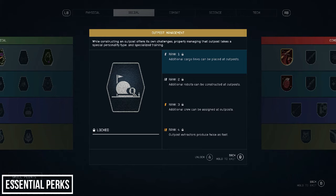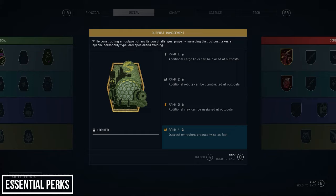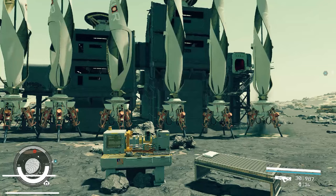Moving to the social tree — Outpost Management is a nice-to-have, not essential like the three science perks. I'll likely only unlock rank 1 during this video, but the further you go the better the perks are: additional robot slots at rank 2, crew at rank 3, and double the extract output at rank 4. Lastly there's a perk in the tech tree — invest in this if you want to unlock security robots, which provide greater protection at your outpost, though it's not essential.